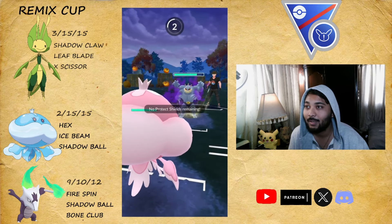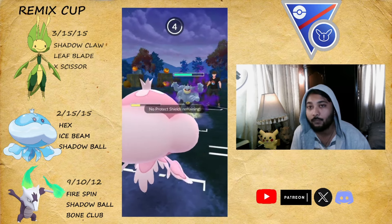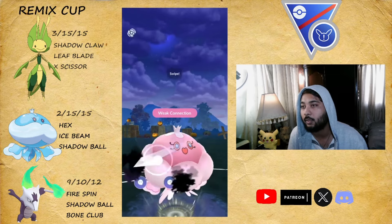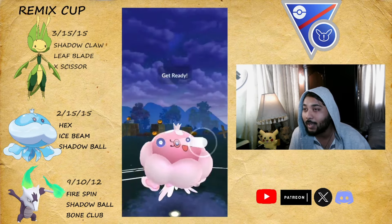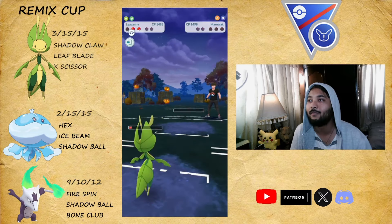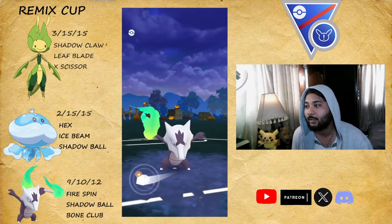As soon as I bring in Jellicent, they swap to Machamp — that's great for us! It's going to be Stone Edge so I need to overfarm and throw Shadow Ball. They throw Cross Chop. Marowak just needs to land a Bone Club and I try to undercharge to get to Shadow Ball — after one more fast move I'll get there. Shadow Ball does massive damage but doesn't one-shot. I bring in Leavanny and Shadow Claw them, they get to Shadow Bone which isn't enough, and we take the victory. GGs!